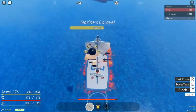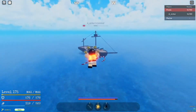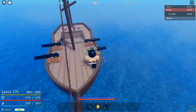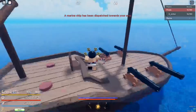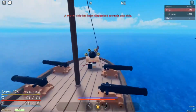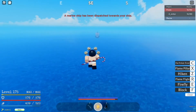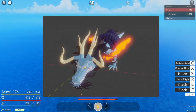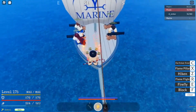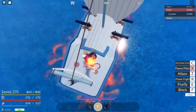Moving on to the rarer category, we have the mythical and ancient Zoans. First is the Uo Uo no Mi model Dragon, which is of course Kaido's fruit. They've released a sneak peek model — it's technically a fish fish fruit but it basically looks like a dragon. That would be pretty cool: loads of mobility, loads of power — it would have to be really strong.